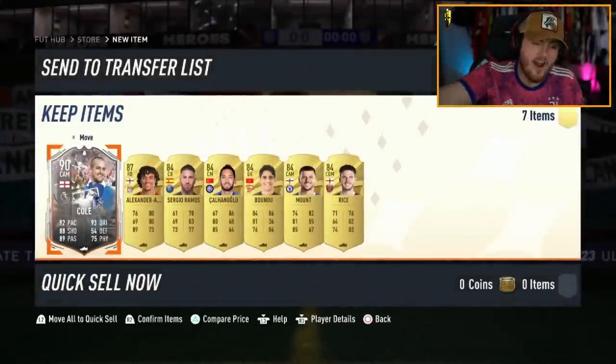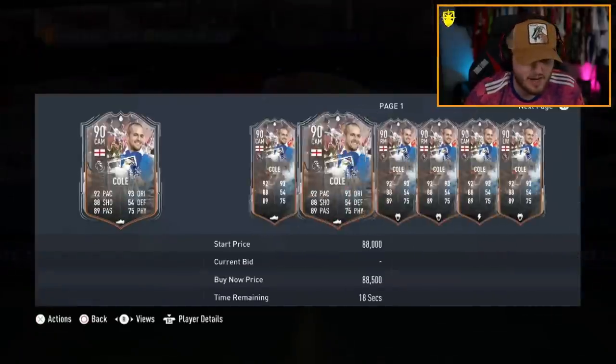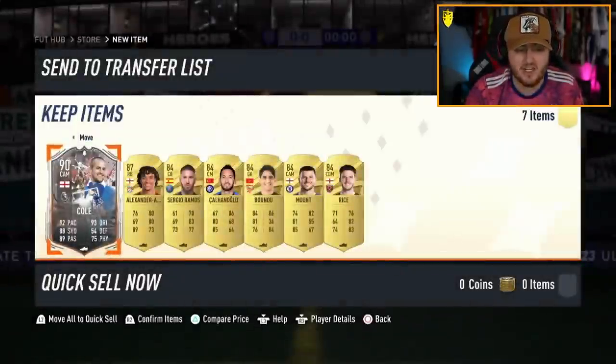There we go — we finally get a hero and it is Joe Cole. After about 8 or 9 packs we finally get one. He's actually pretty good as well. I don't think he's worth a huge amount though — like 70, 80k? Not ideal, but he's still a decent card so we'll take it.